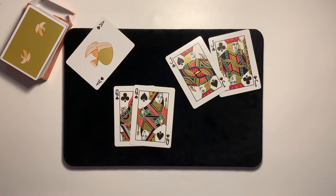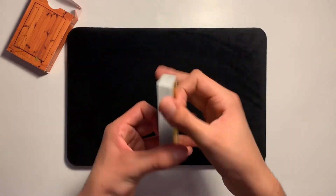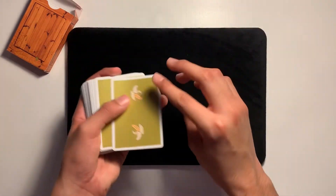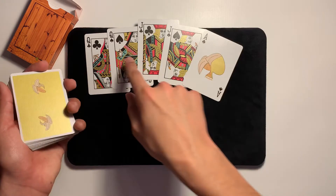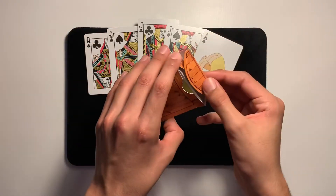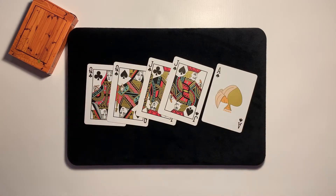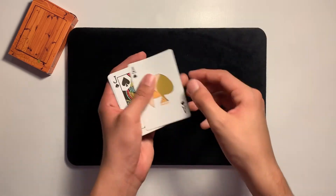Welcome to the tutorial part of the video. As you watched in the performance, that is a pretty cool trick, so go ahead and grab yourself a deck of cards to learn how this works. For today's trick you'll only be needing five cards: the queen of clubs, queen of spades, jack of clubs, jack of spades, and the ace of spades. The rest of the cards you do not need, so put those aside. Grab those five cards and put them in this order: queen of clubs, queen of spades, jack of clubs, jack of spades, and the ace of spades.